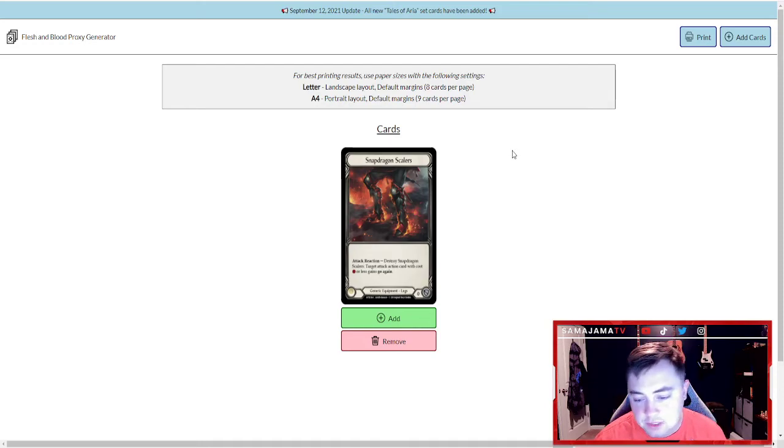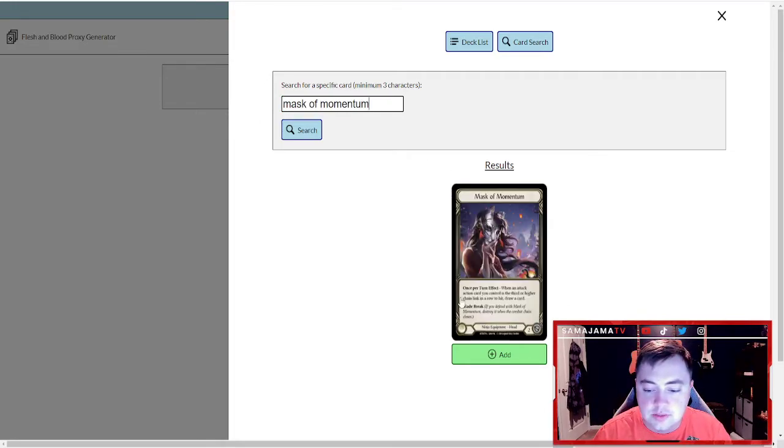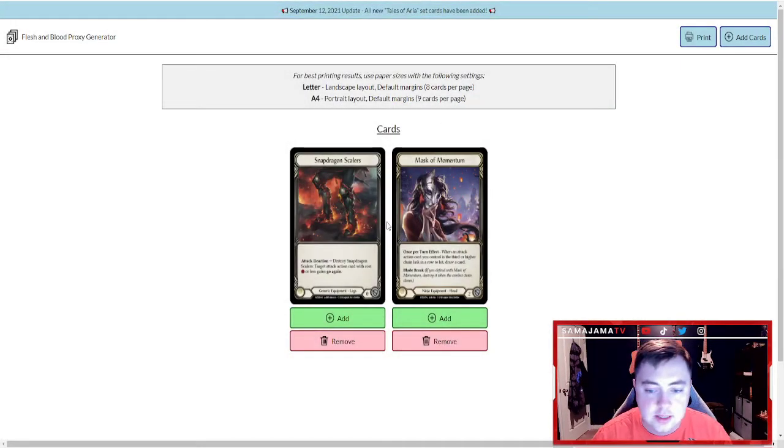The last thing I suggest is proxy cards. Let's say you get the Blitz decks or a free deck from your local game store and it's Katsu — and you love Katsu. You have a solid base deck but now you've been playing for a few weeks and you want to get some super rares, majestics, or legendary equipment like Mask of Momentum. What I suggest is go to fabproxy.com. What you can do is make what's called proxy cards. Some people newer to TCGs won't know what this is, but you literally can add any cards you want — so if you want to play with Mask of Momentum for Katsu, you type it in, add the card, build a whole deck, print it off, cut them out, and put them in sleeves. That doesn't sound like the coolest thing at first, but it's going to let you practice with that deck, and if you like it then you can go buy the cards.